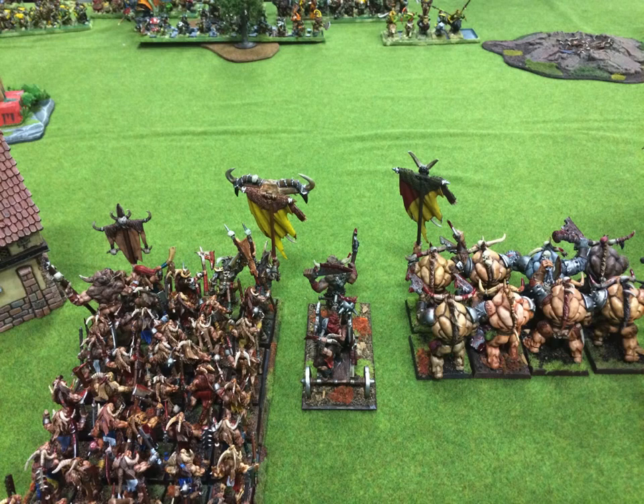They've got three characters in that unit. In the front row right, I've got my Battle Standard Bearer with a 3-up armor save and the Beast Banner, which in the edition we're playing gives everybody in the unit plus one Strength. Next to him is my General, a Beast Lord with a rerollable 2-up armor save and the Eye of Dominance, so monsters can't hit him except on sixes — which I like. And then my level 2 Lore of Death with a Dispel Scroll.